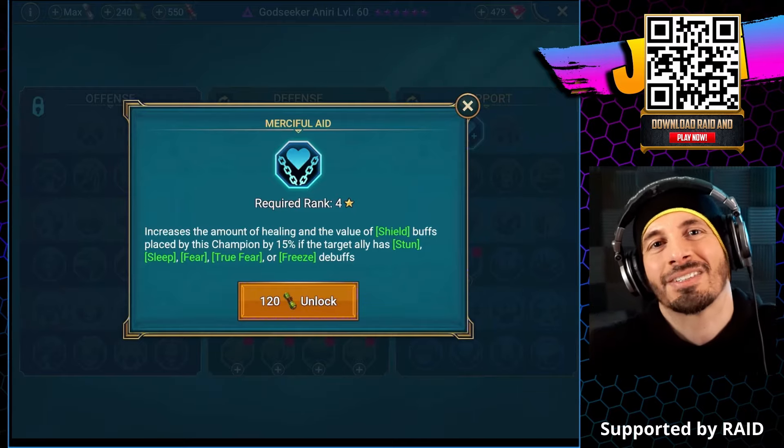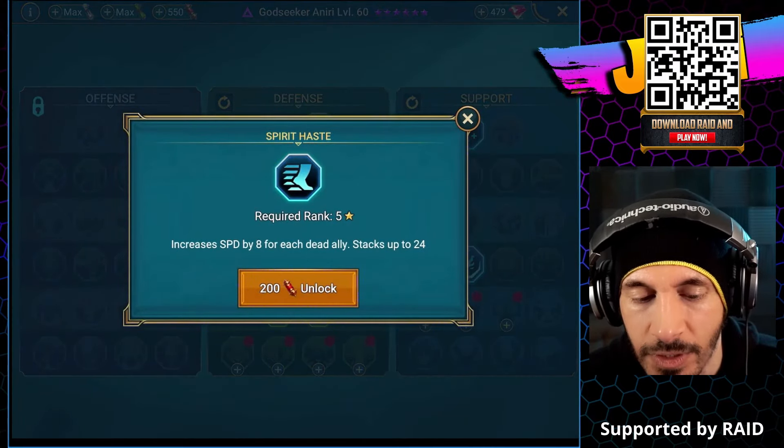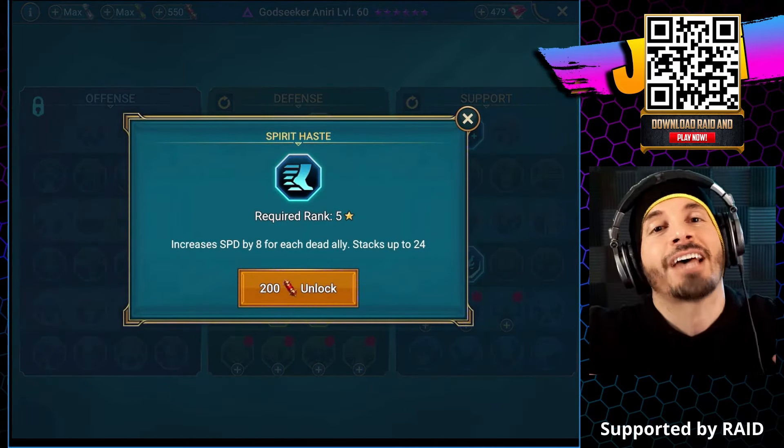This is such a great champion. Increased value of heals, increased amount of shield placed by the champion, 10% if the target ally has 40% HP or less. Some of these are not necessarily necessary, but this is such a great champion. Not everyone's going to have access to something like this. 5% chance of decreasing the cooldown of a random skill by one turn at the start of every turn - that's nice. I don't have all of these memorized. I literally forget everything. I can't even remember names of monsters, not even in this game or in Summoner's War.